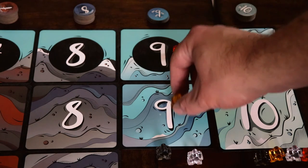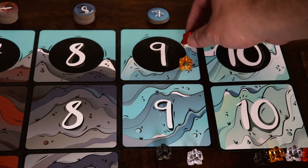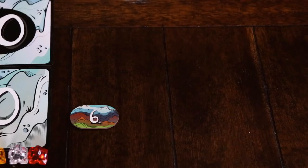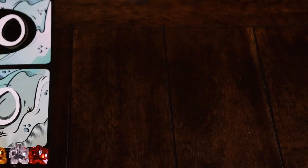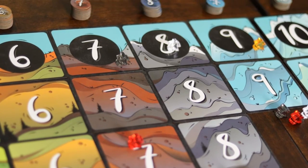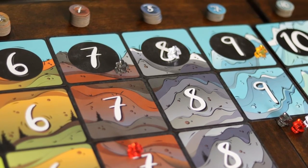As soon as the second goat is placed on that highest spot, the goat that was there is moved to the base of that row and must start its trek again. The game ends when all of the bonus tiles have been taken or when three rows are depleted of point tokens. The game continues until all players have had the same amount of turns, and the player with the highest score wins.